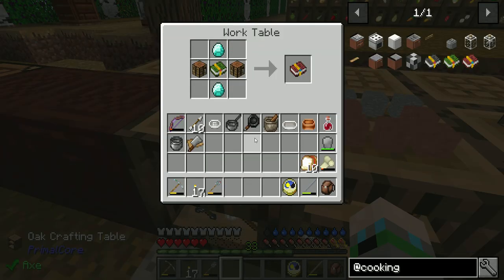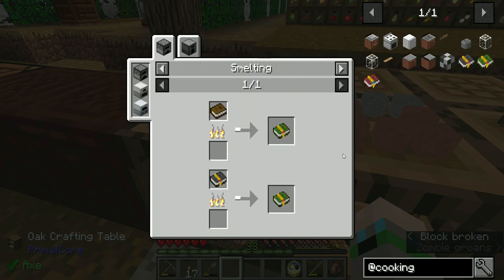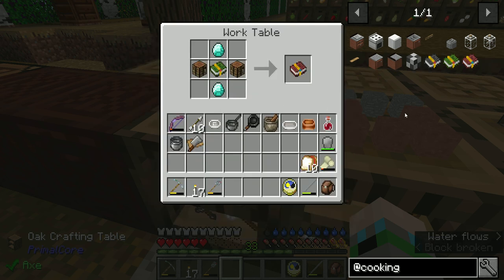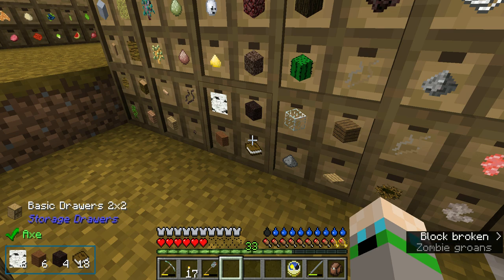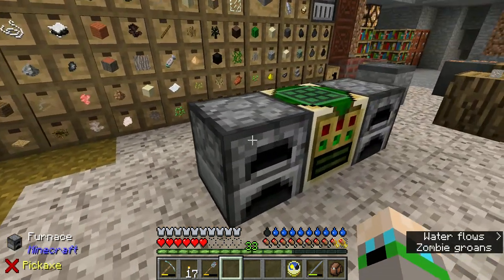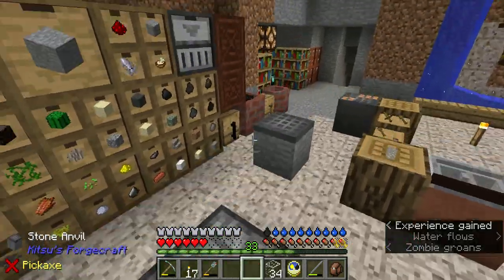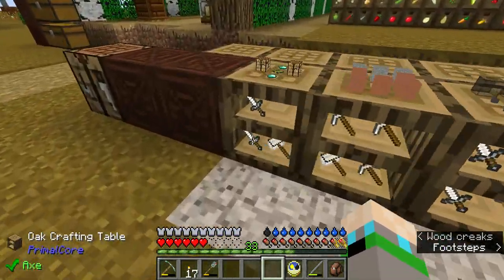Back to Cooking for Blockheads — there's a couple of books. We're going to start with Cooking for Blockheads 1. All I did was take a regular book, which we have a bunch of — not as many as we had before, but still a bunch. I took a book, ran it through our smelter, and I got the Cooking for Blockheads 1 book.